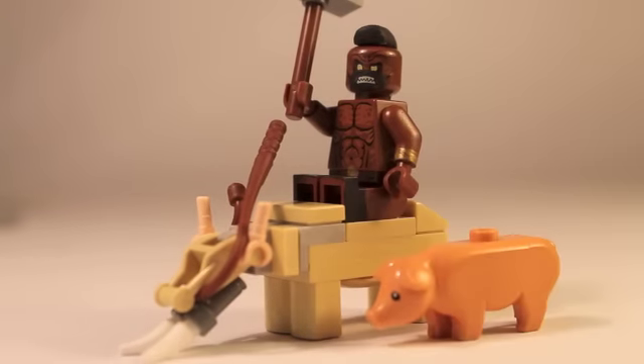So here I have the Hog Rider minifigure himself. I actually custom-made everything — well, not everything, but this piece right here I got from the LEGO Lord of the Rings Orc Forge, and there's some leg printing. I actually painted some boots on him as well. We have some golden rings around his arms. Let me show you his face. Here's his face. Very awesome figure and troop.